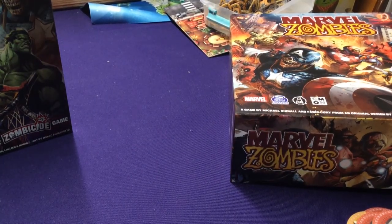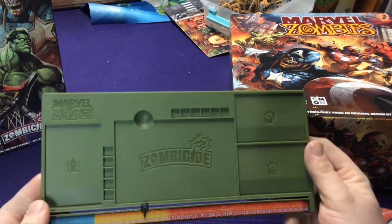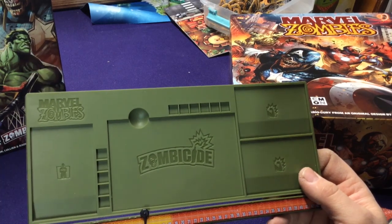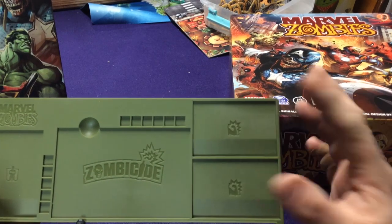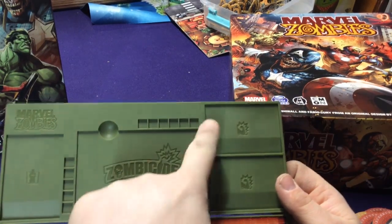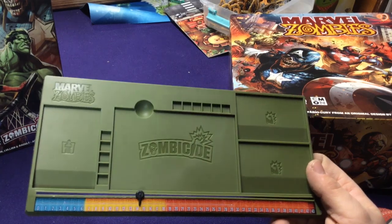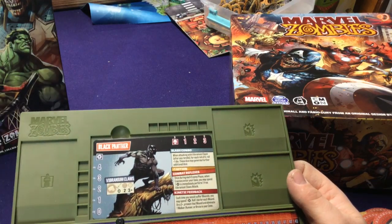One other big difference is the core game comes with a dashboard that holds your bystander cards and trait cards — whether zombie or superhero traits — and keeps track of your health and either hunger or superpower, depending on whether you're a zombie or a hero. The cards slide in very nicely.